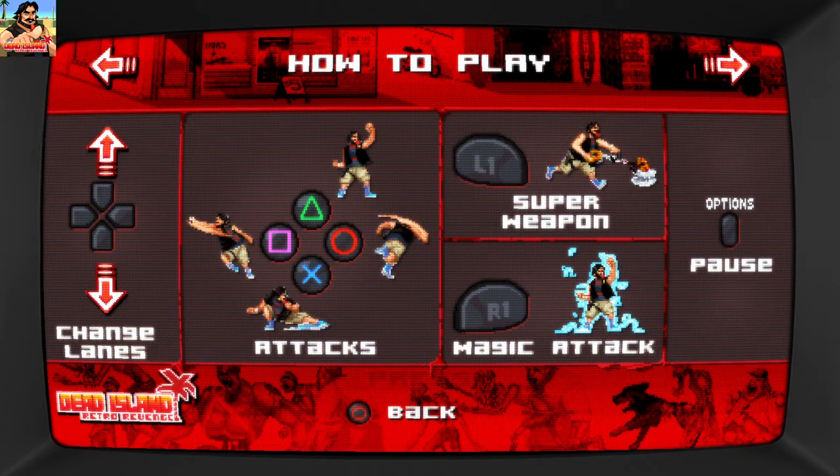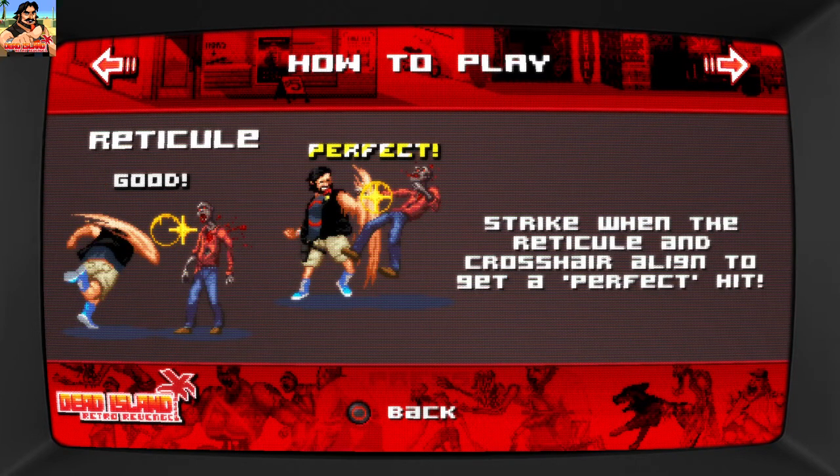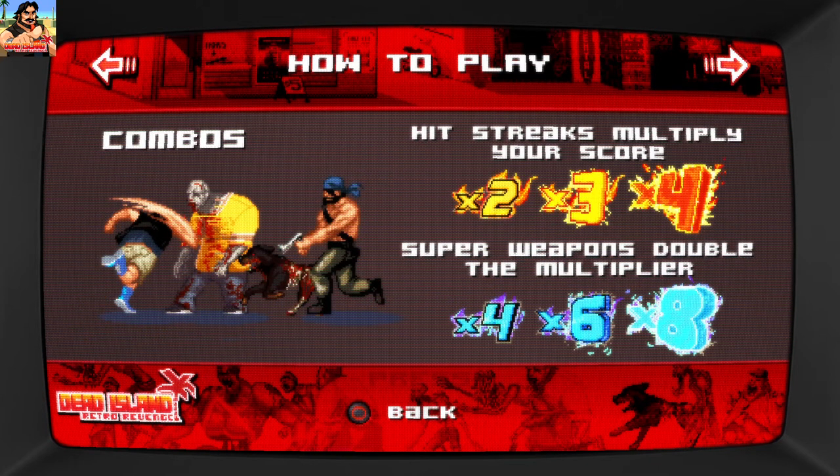Attacks — all the buttons. Super, don't press that. Match, don't press that. And then options, of course. We have a reticle — reticular. Perfect. Strike one: align the reticle and crosshair to get a perfect hit. So there's gonna be a bit of timing.